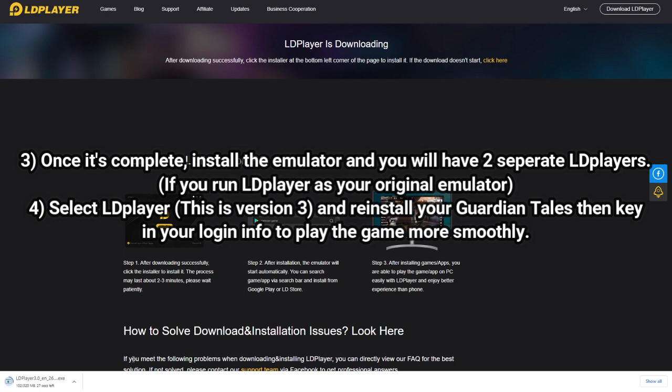One emulator will be named LD Player 4 and the other one will be named LD Player — that is the one running on LD Player version 3, and that is the emulator you want to use to play Garden Tales. You will need to reinstall everything, including clearing your data and downloading the game, in order to play on the separate emulator.